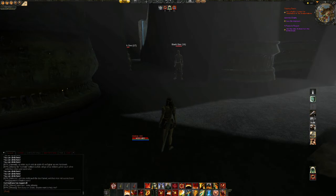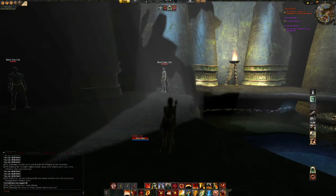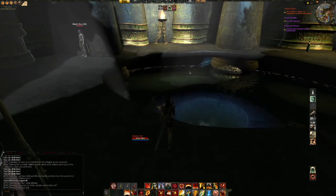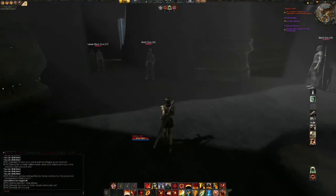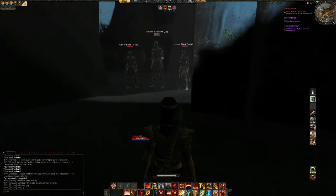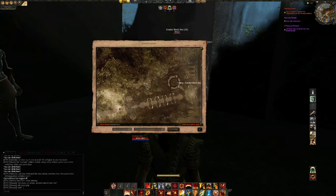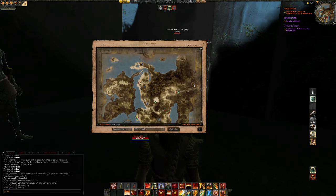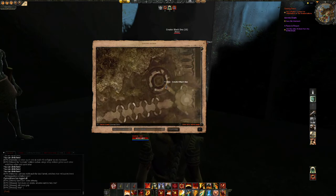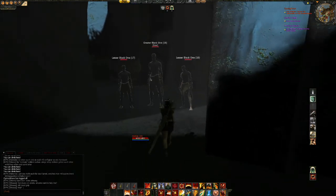The other boss on White Sands Island is in this ancient temple. You come all the way down this corridor where this pool is, and then you turn left, right down this little hallway — and he's right here, the Greater Black One. Looking at the map, we can see he's in the very far right corner of the map at the ancient temple. As soon as you come around this corner the boss is right here. Roughly his coordinates would be X957, Y679. That's him right here. Easy.